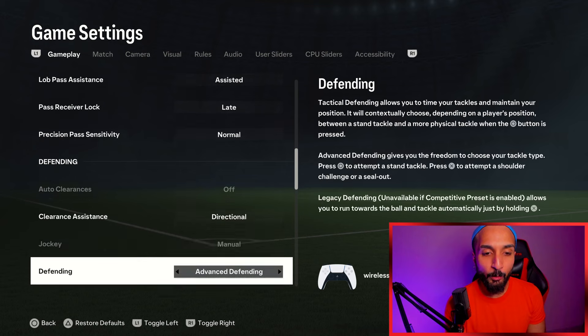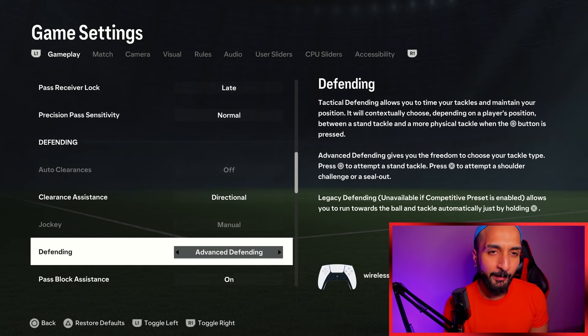Jockey is going to be manual. Now this is the big debate — I have been talking about it since the start of the game, I made four or five controller setting videos. Many pros are using tactical defending and many pros are also using advanced defending. But as I see it, advanced defending is the future of this game. You need to learn how to shoulder barge — it gives you an added advantage and an edge in how you approach the game. Sometimes you want to push the player off the ball with Van Dyke when running side to side. If you are spamming L2, sometimes they don't win the ball, but if you do the shoulder barge, they will throw the player off the ball. You need to learn it.